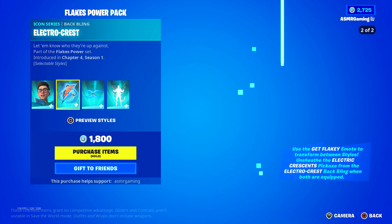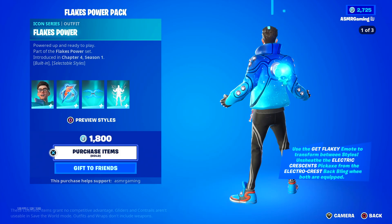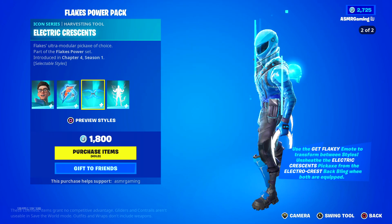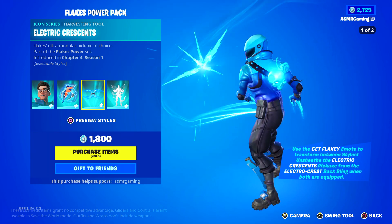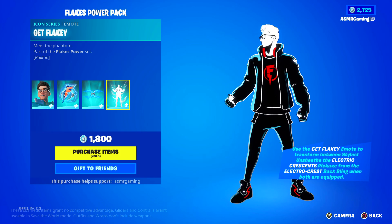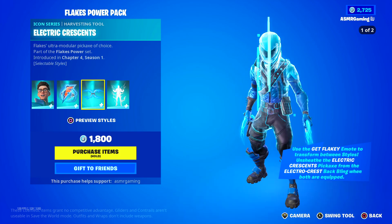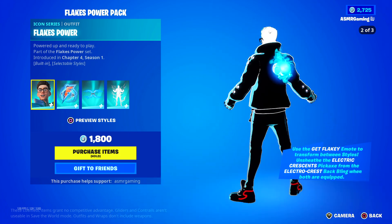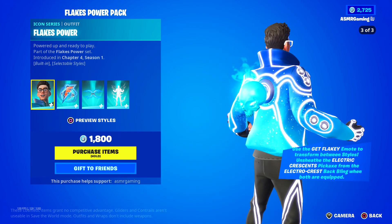Very very cool skin. Honestly I don't know what style I like more. Phantom Powers — that's what the second one's called. Here are the Electric Crescents and the Flakes Ultra Modular Pickaxe of Choice. Wow, nice sound and animation on these — they really went all out with the skin. Transformation: Get Flaky, Meet the Phantom — that looks really nice. I think I have to get this.